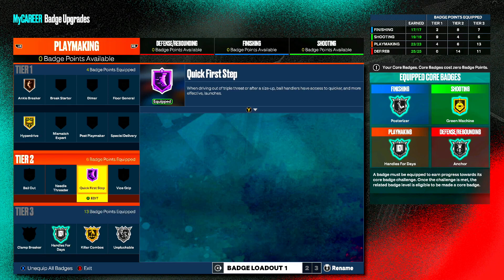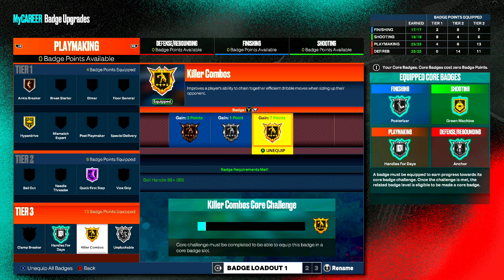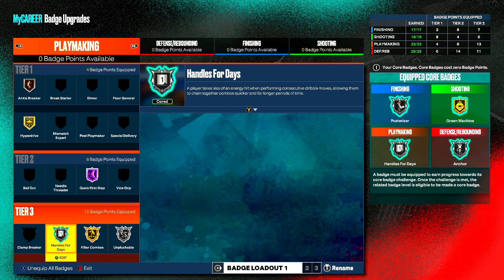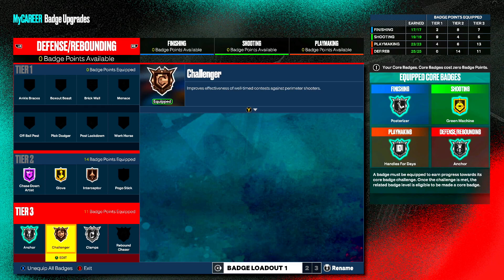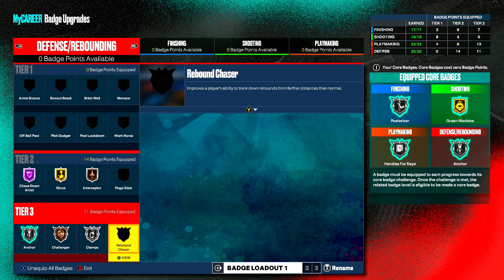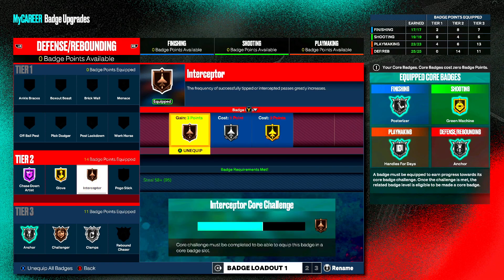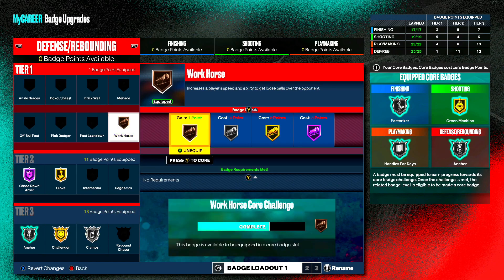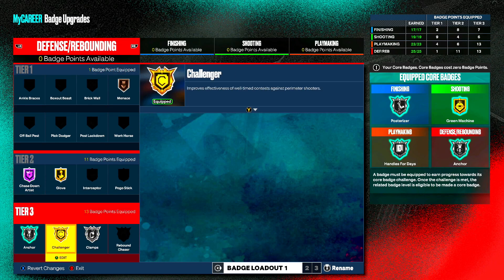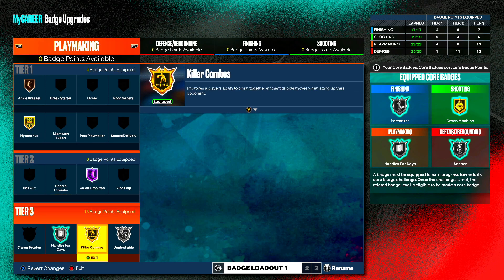For playmaking badges I get all the good ones I need. If you want clamp breaker you can swap something out. The only thing I'd change is being able to core a badge on gold to get extra badge points. My defense is very good — I normally run menace on hall of fame and workhorse on gold. If I'm not playing threes or twos and I'm playing the ones, I'll drop interceptor, saving three badge points. You have all the good badges — your stats are going to be insane, you get hall of fame quick first step.